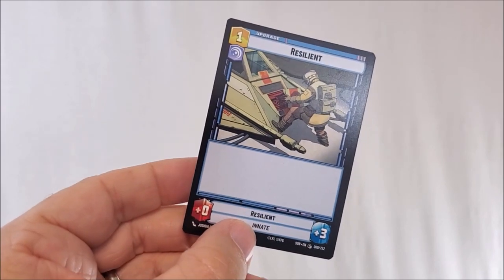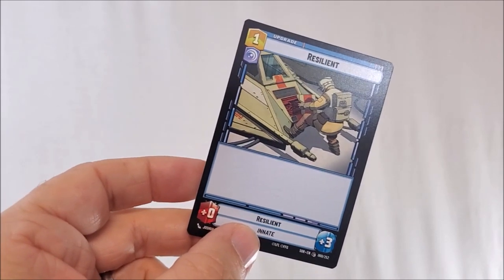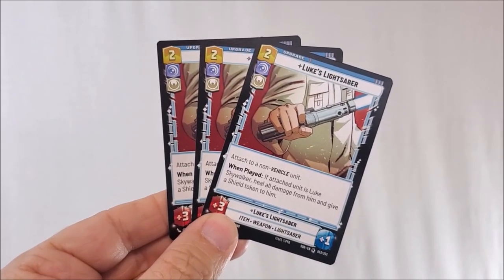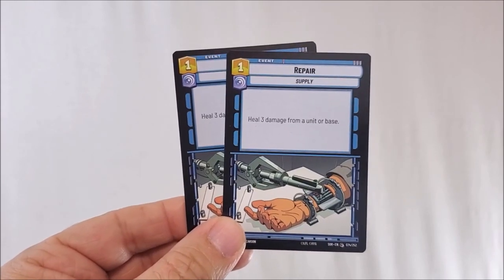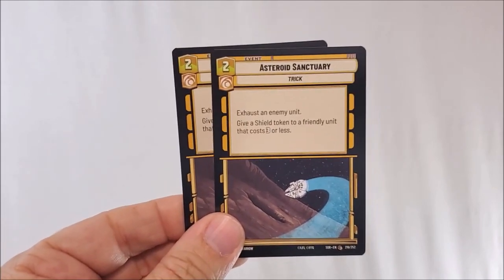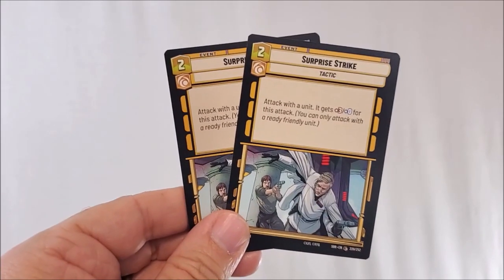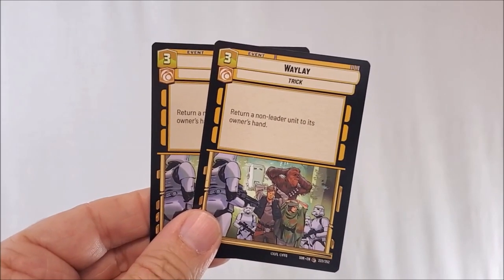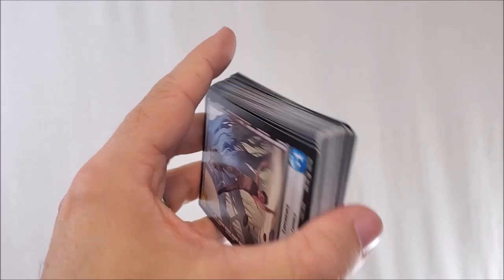Resilient — plus zero strength, plus three health, deploy cost of one. Three copies of Luke's Lightsaber — plus three, plus one, deploy cost of two. Two copies of Repair, which is a supply, deploy cost of one. Shoot First — a trick — deploy cost of one. Two copies of Asteroid Sanctuary — also a trick — deploy cost of two. Two copies of Surprise Attack, deploy cost of two. Two copies of Waylay, deploy cost of three. Three copies of Vanquish — a tactic — deploy cost of five. And that's everything in the Luke Skywalker Starter Deck.